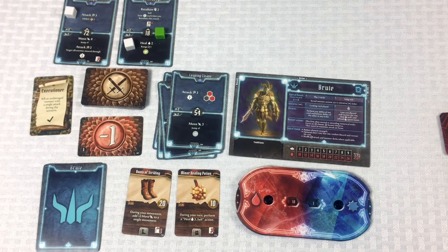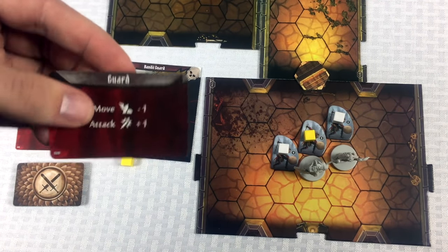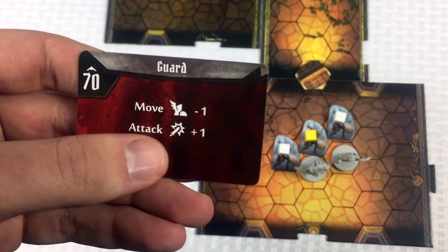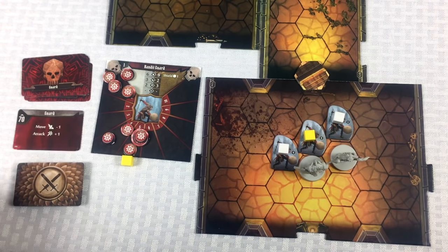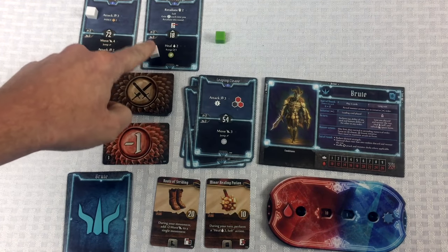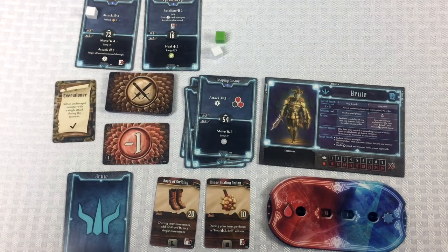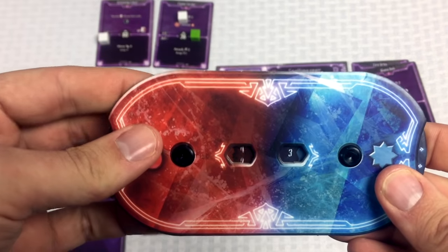Drawing the guard action card: guards move minus one and attack plus one. Initiative 70 — so Norman goes first at 18. Norman heals Crystal two health — she goes from two to four — and activates the leaf element to strong.